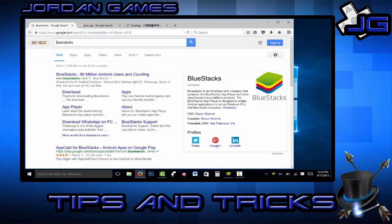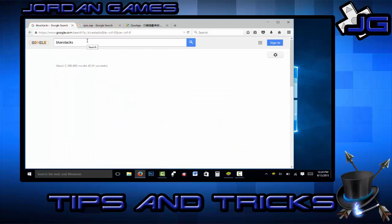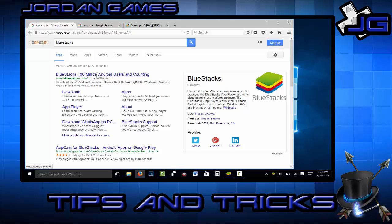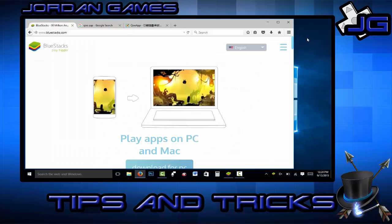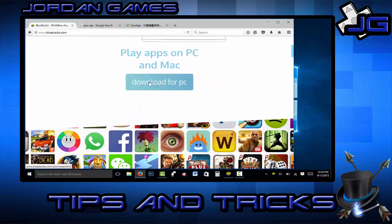Just Google BlueStacks and it'll be the first link. Click on it and you can click download right below it — that'll bring up the same thing and it's right on the front page. Click download; it'll take a while to actually download all the files so be patient with that and let it download.